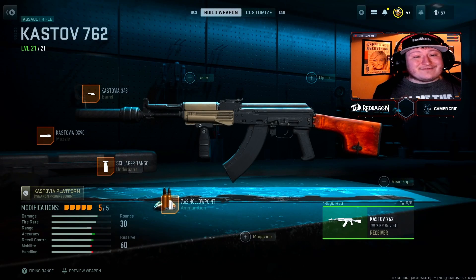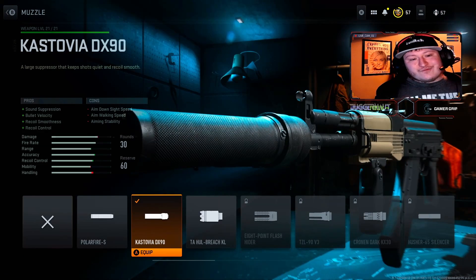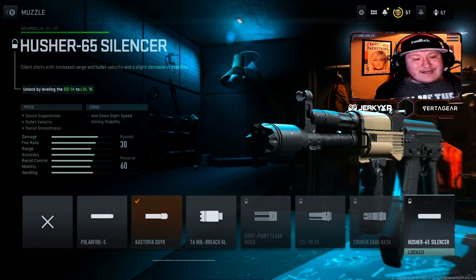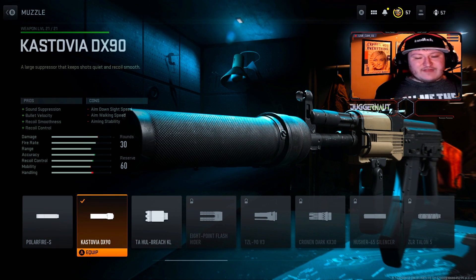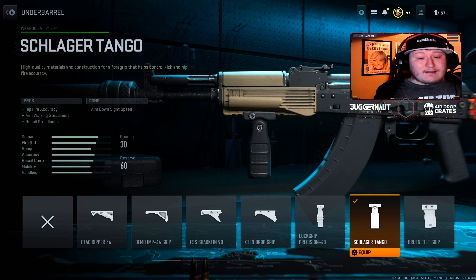The next gun is the Kastov 762. This is one of my favorite — I would say top 2 AR in the game. First, we have the Kastovia DX90 for the muzzle. This is going to give you sound suppression, bullet velocity, recoil smoothness, and recoil control. It is absolutely insane. For the underbarrel, we're using the Schlager Tango. As I mentioned, this has hipfire accuracy, walking steadiness, and recoil steadiness, so it is absolutely great.